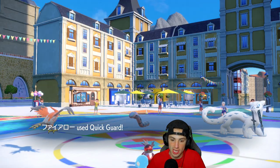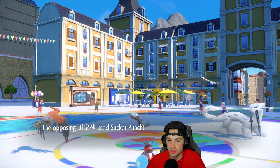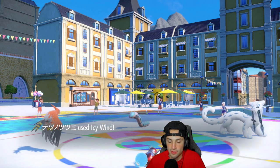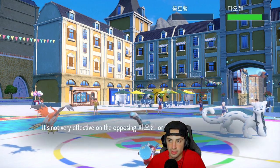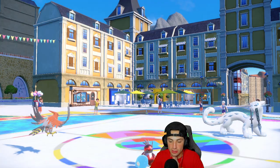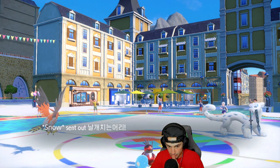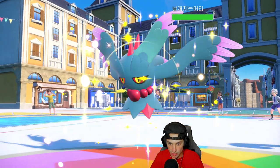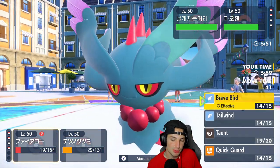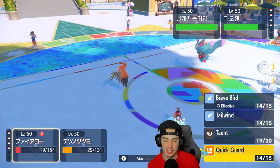Iron Bundle gets off a nice Icy Wind, takes out the Earthworm, and removes the Focus Sash — and on top of that we slow down Chien-Pao. That's pretty good. A Dragonite in the back end could get ugly though. Fluttermane comes out next — Quick Guard is going to be our best friend. We only have one turn of Tailwind left, which makes me want to go for another Icy Wind.